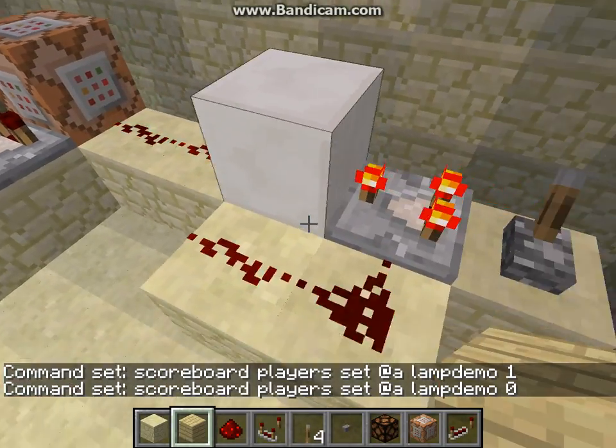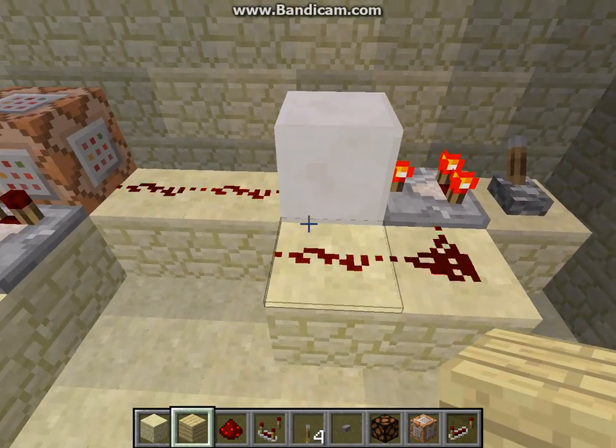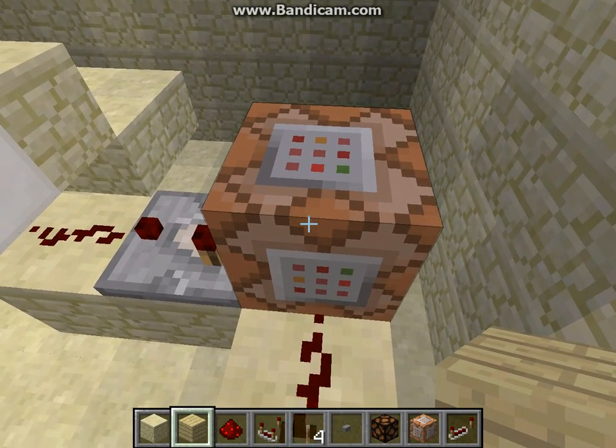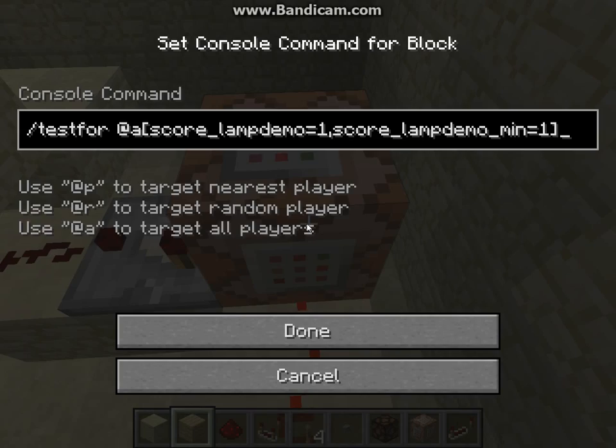Your receiving blocks — first thing you want is a very fast clock on these. Credit to EvenSteven1, that's where I saw it and it is the quickest pulse I've seen with the new comparators. It is basically constantly having this block update, just checking to see if what I've typed in here matches — if it does, it sends the power out. So what we have in here is the testfor command on the receiving or target block. It requires @a — you might be able to try @p or @r, I really haven't played with those. In your brackets the syntax is score underscore and then your objective name, and on this when I say equals 1, I'm saying when this objective equals 1 it'll send power out.